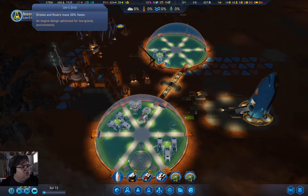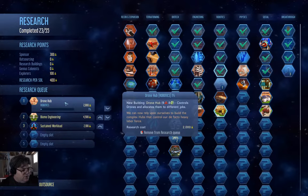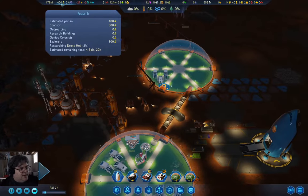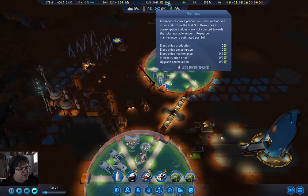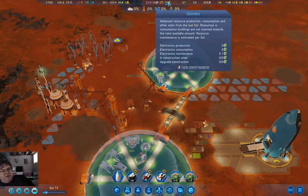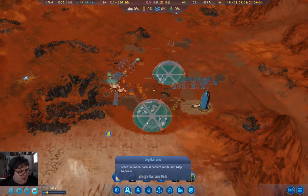Low G Drive — drones and rovers move faster. We have that. Now we're doing drone hub research. I might buy a drone hub prefab actually, to save the... I've got the electronics — it was metals and electronics, right? I need to find surface metals.